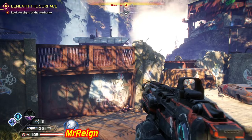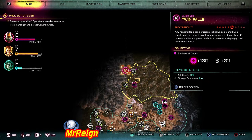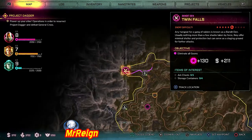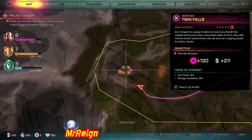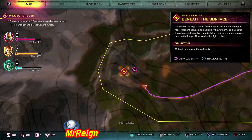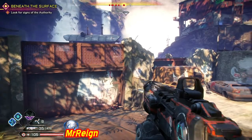What is up guys and welcome back. We have a two-in-one guide here — we're going to start with the Twin Falls and then go on to the Goliath, which is the station just past it, the question mark on the left. This is for the story 'Beneath the Surface' — they're both connected, so I thought I'd just do it together.